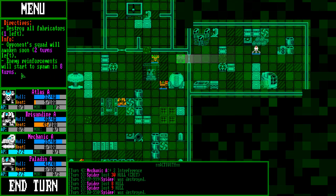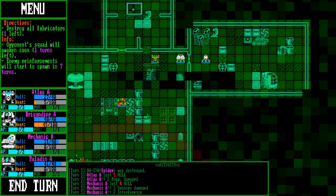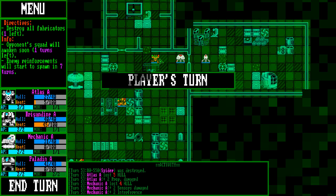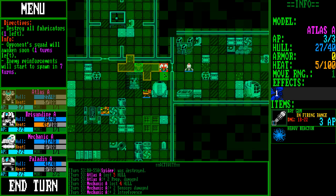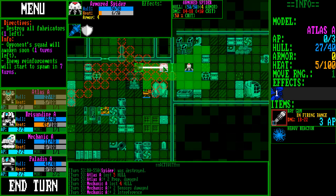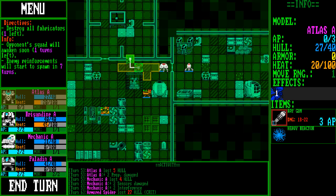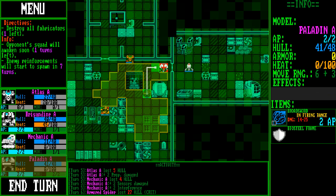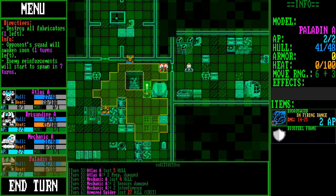We have reinforcements coming in eight turns. Our only job is to destroy the Fabricator, which is down south here. How are you feeling? Fine, half hull — you're excellent. Armored spider — take that. Everything is destructible in this game.